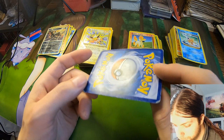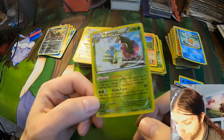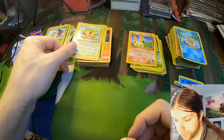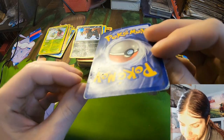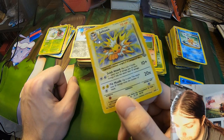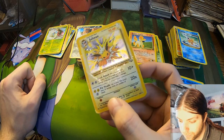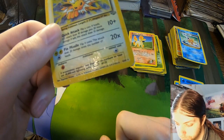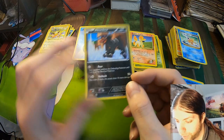Meganium looking good — little crease marks here and there, but way better than the Houndoom. That's good right there. Now this — I think there are bite marks in this Drolteon, bro. Either way, I believe this card would probably still hold value just because it's Original Jungle. That's definitely going in that pile.